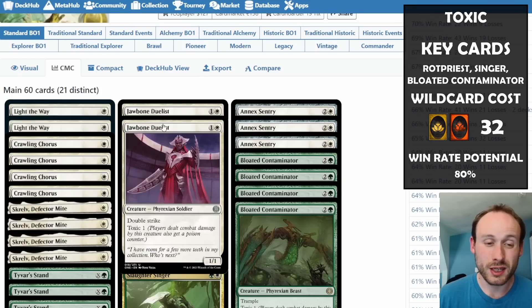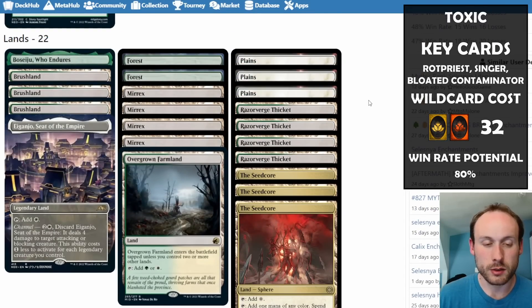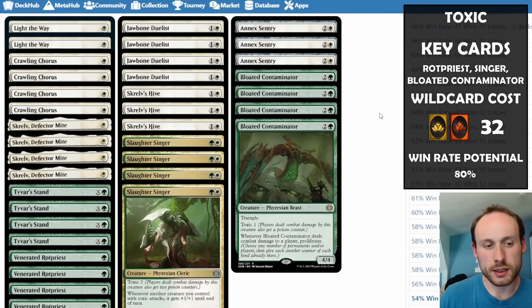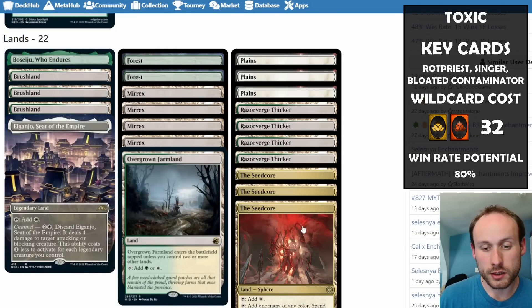Putting Seedcore's ability on a Jawbone Duelist could let you deal a lot of direct damage on top of the toxic damage. We also have Mirrex, which is slightly awkward because it taps for colorless if it's not the first turn it was played, but it can make an extra 1/1 Mite with toxic. I probably wouldn't run four of them given the awkward mana — plus it, Eiganjo, Boseiju, Seedcore, and the dual lands are all rare.